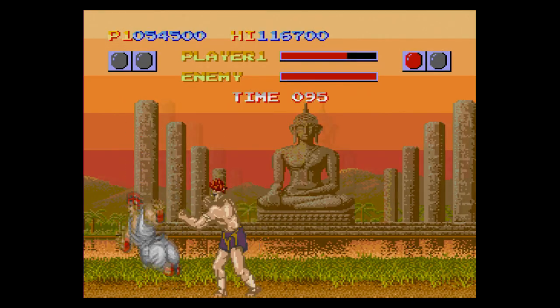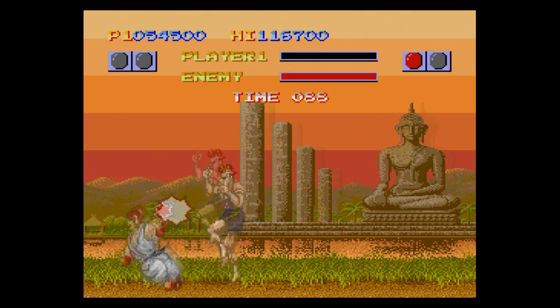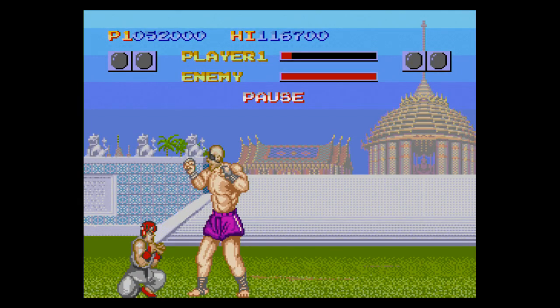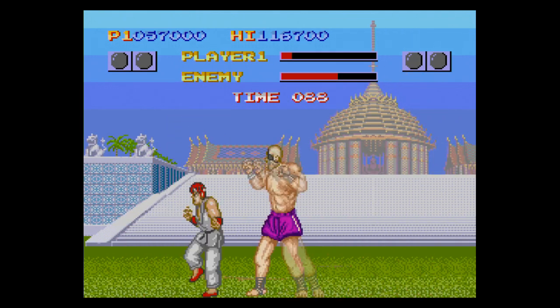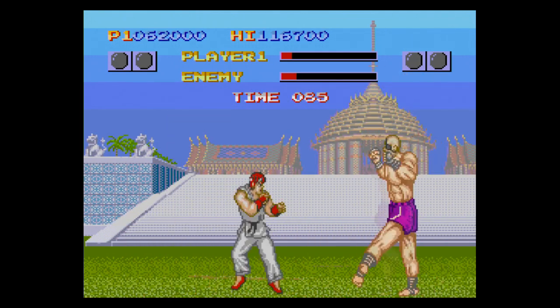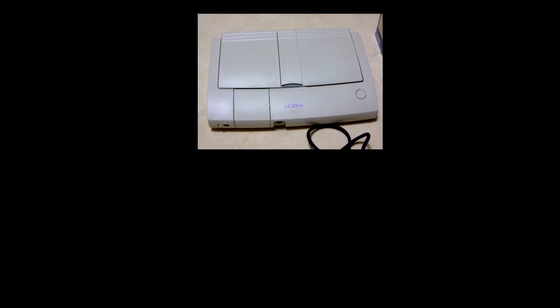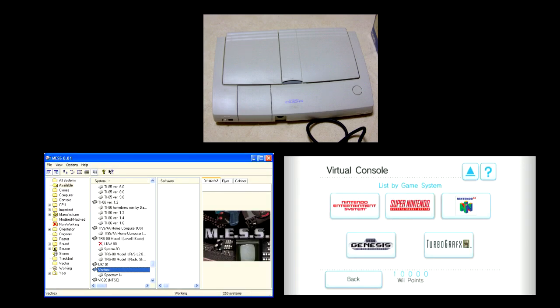Those special moves mentioned in the beginning are impossible on the PC Engine controller, and I had to utilize cheats just to get enough examples for this video. I only had like one in ten attempts connect on the console proper, and none worked via emulation. I tested the US version and Japanese version on an actual PC Engine Duo, as well as trying it out on both the emulator and the Wii Virtual Console. The clumsy controls are consistent across all platforms, to the point that I can only conclude this is in the game proper.